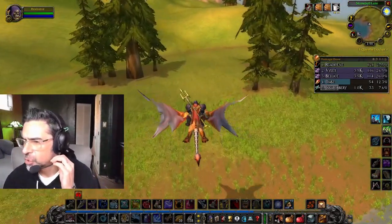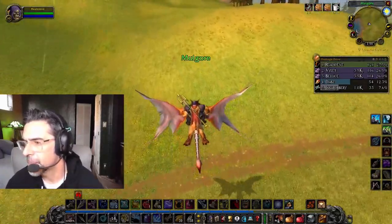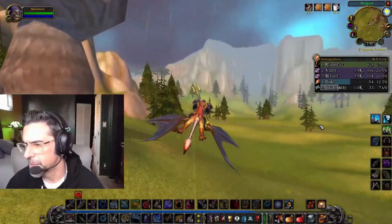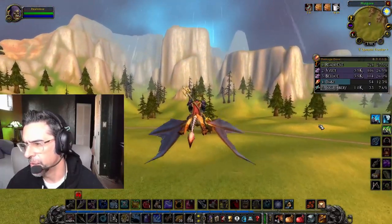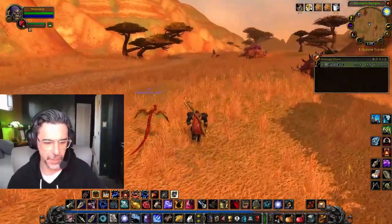Step 1 for Horde players: travel to the Barrens. Following the road south of Camp Tarajo, you will find a Burnt Tower. In the rubble, you will find burnt out remains. Clicking them will give you the quest. Wowhead says go south until you get to the Burnt Tower.